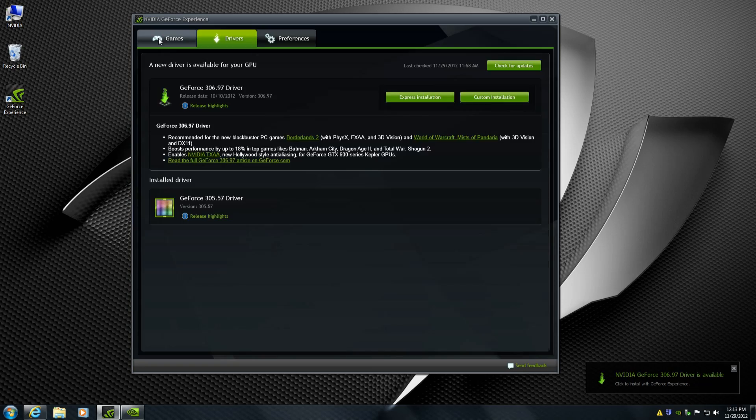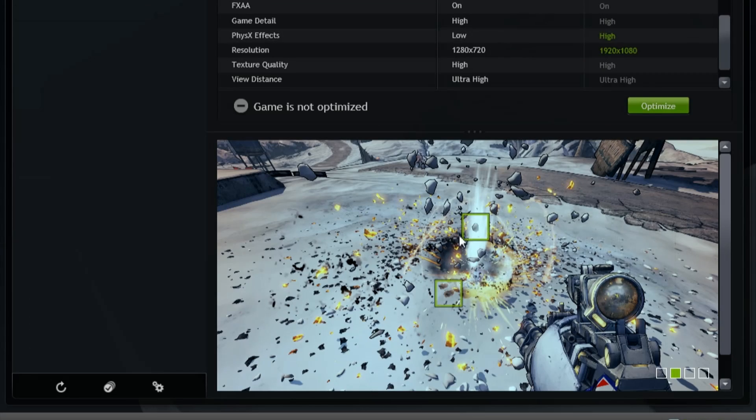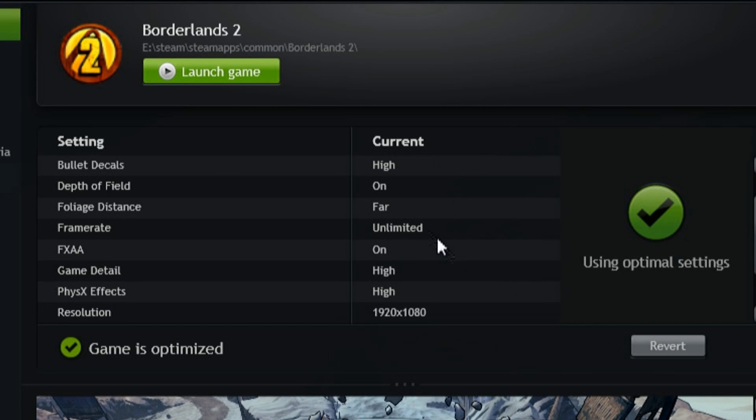Now going back to the game section, I'm clicked on Borderlands 2. You can see the current settings and the optimal settings. NVIDIA has detected that the default settings of Borderlands 2 are not the best for your hardware configuration. The recommended optimal from NVIDIA is raising the frame rate up to unlimited, setting physics effects to high, and raising the resolution to 19 by 10. You can also see how these effects change your gaming experience in the setting visualizer below. Green boxes highlight key effects with descriptions of how each effect changes what you see in the game. All I need to do is click Optimize, which automatically writes the game settings directly into where the game keeps them, so when I next launch the game I'll get the NVIDIA optimized settings.